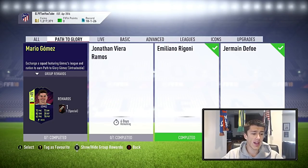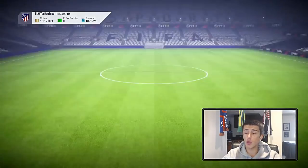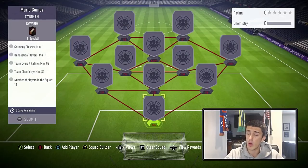Our next card is Mario Gomez, who's got 72 pace, 73 dribble, 82 shooting, 28 defense, 62 passing, and 78 physical. Again, even if that were to get an inform or some small upgrade, the card still wouldn't be that great. But let's go ahead and get into it — this is the cheapest one so far, probably seven to eight thousand coins.